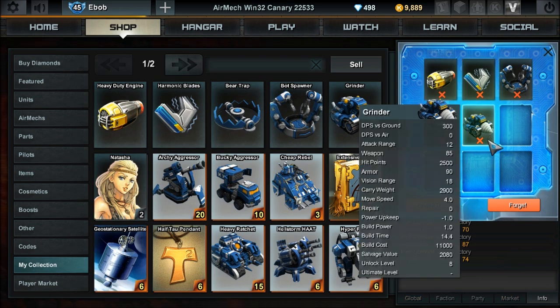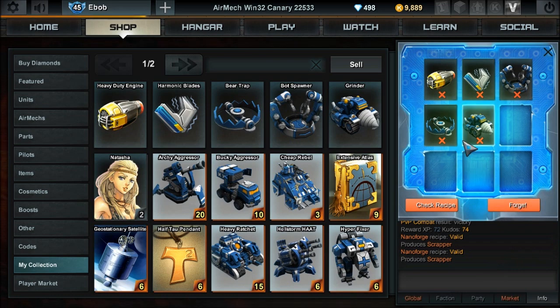So you take these five things — it has to be these — and you click Check Recipe, and it tells you that you've done the right thing. Recipe valid, produces scrapper. You forge, wait a sec, and boom, all that stuff goes far away.